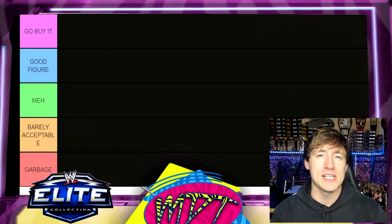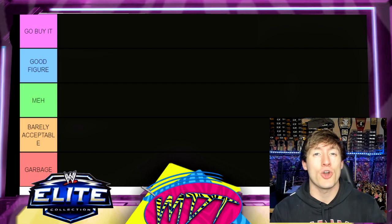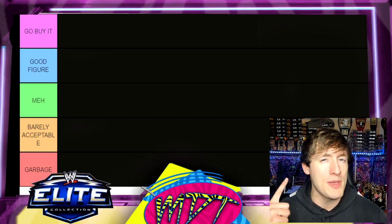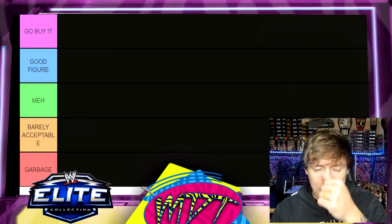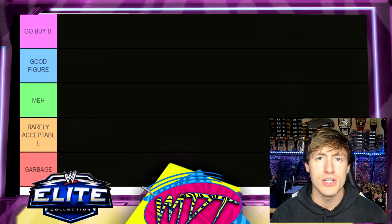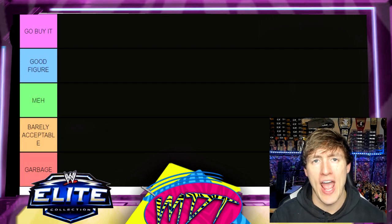Below Good Figure is 'Meh' — it's not necessarily good or bad, kind of a mid figure, not the most exciting but not horrifically bad. Below that is 'Barely Acceptable,' meaning you have maybe one redeeming quality — a head sculpt, an accessory — keeping you from the bottom tier. And that bottom tier is 'Garbage': the absolute lowest of the low, trash, terrible, egregious.